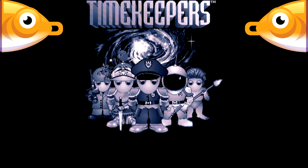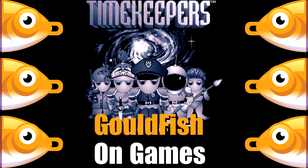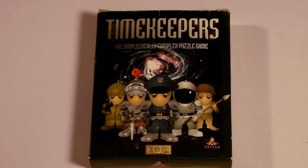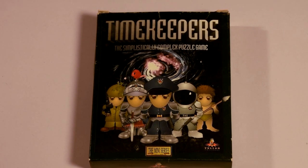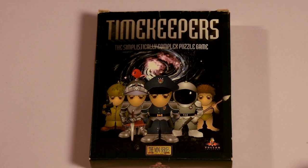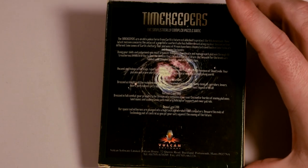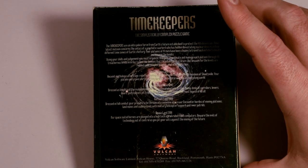Welcome to Goldfish on Games, where it seems an evil warlord has planted nukes all through Earth's history and it's up to us to disarm them in the simplistically complex game. Developed and published by Vulkan Software back in 1995, this was part of Vulkan's mini-series, which was the branding they gave a number of their good quality but cheaper games that had a smaller box to match, though this box does leave something to be desired as the text on the back is barely readable.